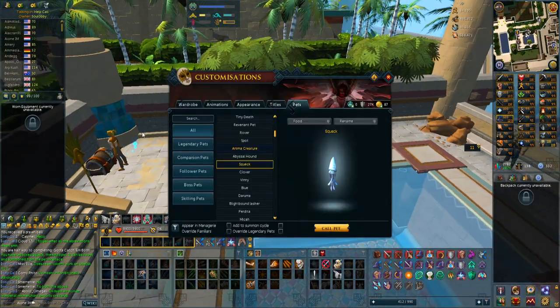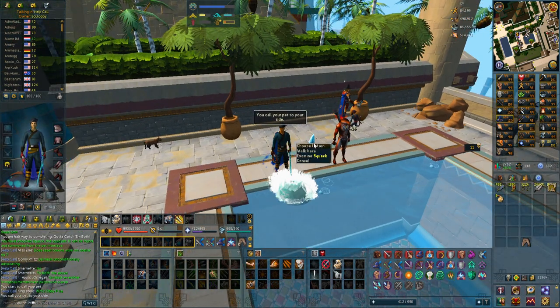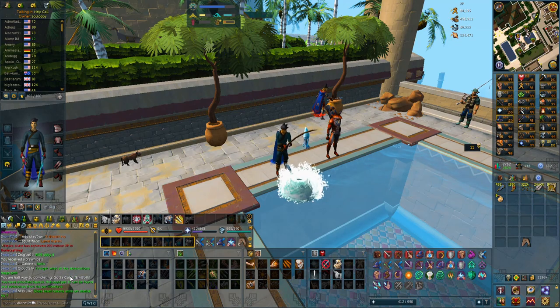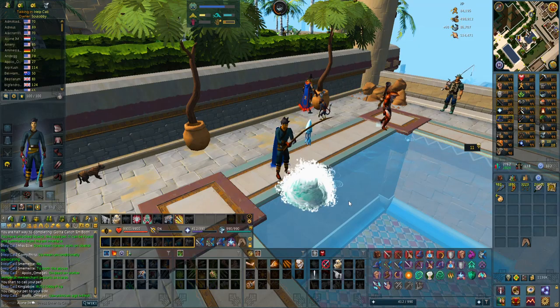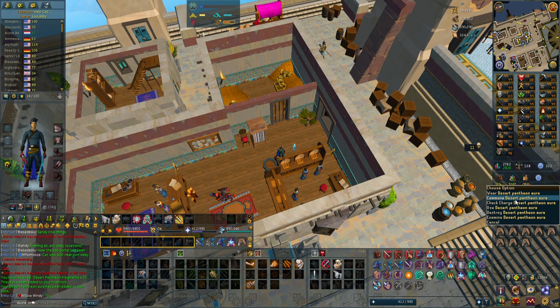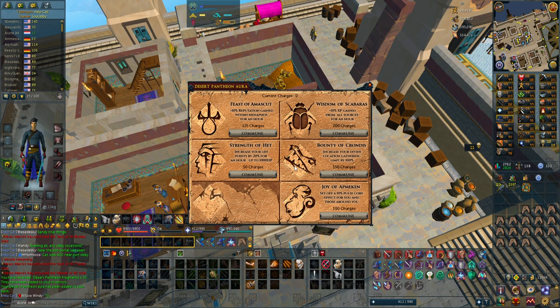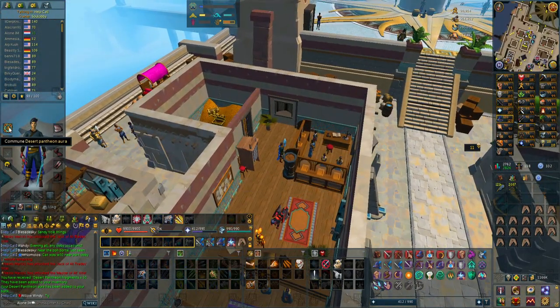I was AFKing some fishing for Menaphos reputation in the VIP area and got a pet — I think it's around 1-in-1k to 1-in-3k when catching different types of fish. It's required for an achievement. I also got the Desert Pantheon Aura, which on an Ironman can't use the experience boosts, but the 10% reputation gain with Menaphos for an hour is really nice. I currently have zero charge but tomorrow I'll be able to use it — it's pretty good to have for future use.